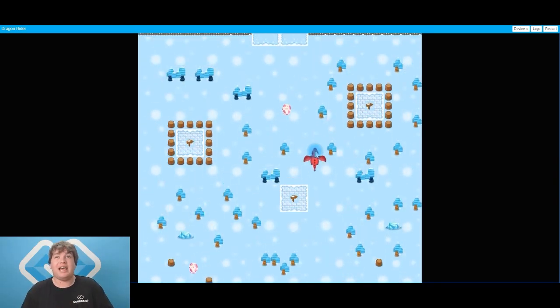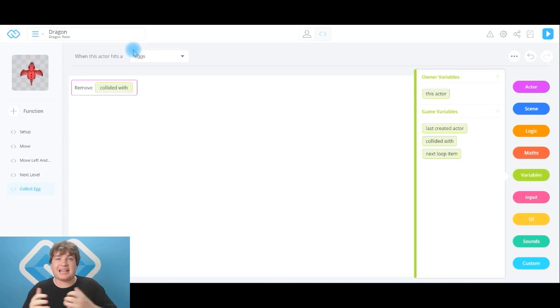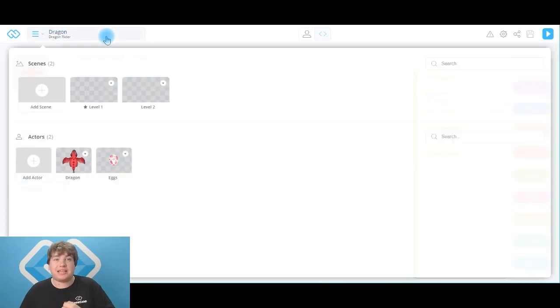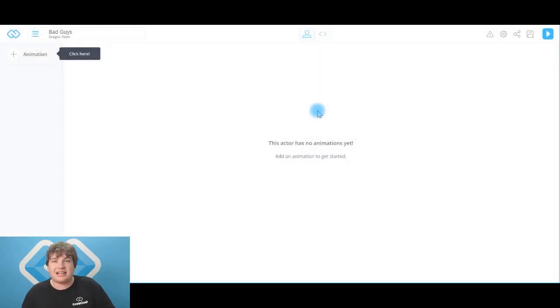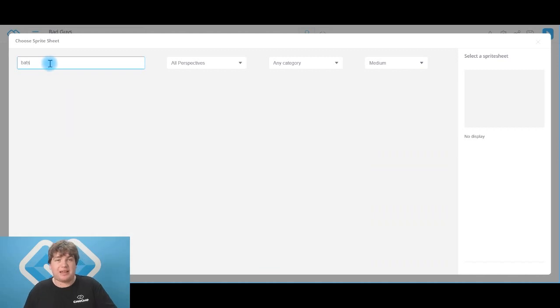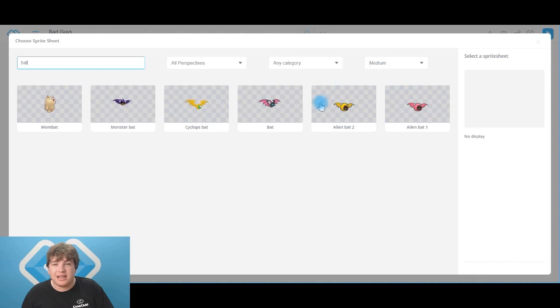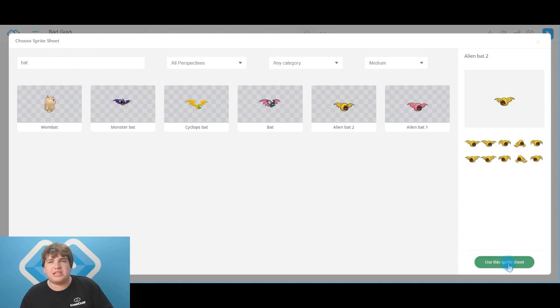It was pretty easy to collect all the eggs, so let's make it a little harder — let's add some dastardly bad guys to try and stop the dragon from getting the eggs. Back in CoCamp World, these bad guys are going to fly left, right, up, and down trying to get to our dragon to stop it from getting the eggs. Head over to actor, click on the plus button — I'm going to name them 'bad guys'. Click add to lock it in, then head to add an animation. My bad guys are going to be bats because bats can fly and they're pretty bad guys, but you can choose whatever you like. Type in 'bat' — I'm going to go with this yellow alien bat. Click 'use this sprite sheet' to lock it in.